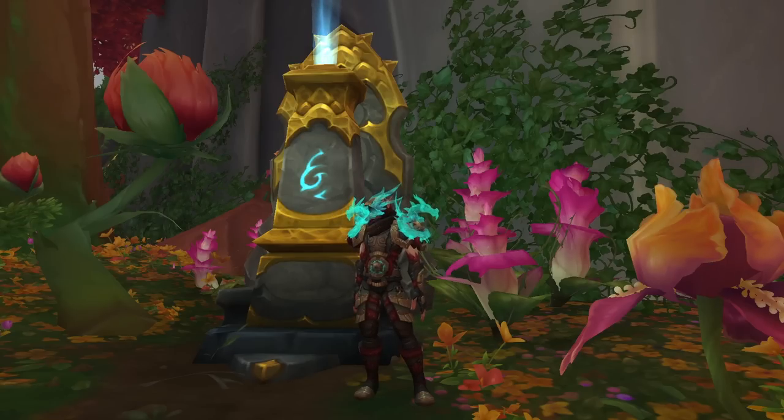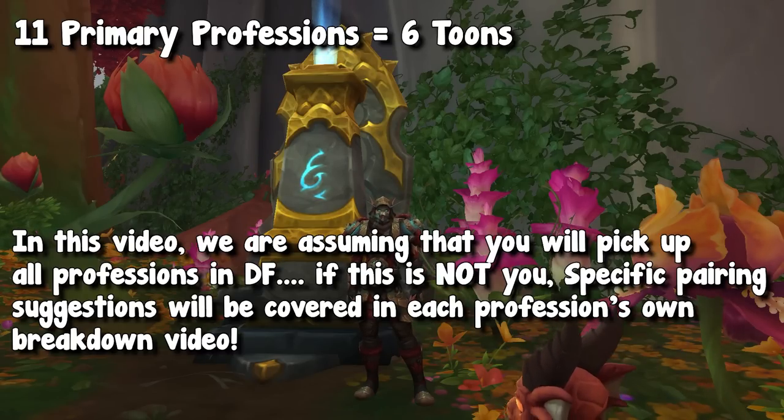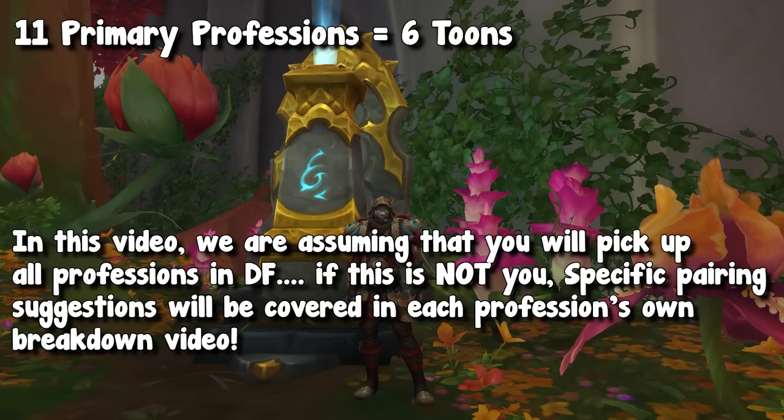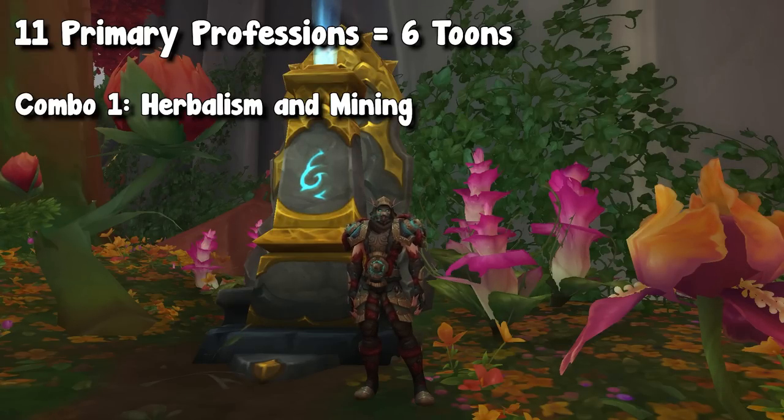Keep in mind, there are 11 primary professions. Meaning, to cover all professions, you are going to need 6 alts. There is of course an odd amount, so technically there will be one character with a single profession and no pair. You can decide to double up if you want. The first combination that I say is honestly almost a must is grouping your gathering professions together — specifically, mining and herbalism.